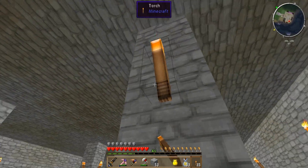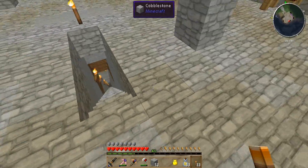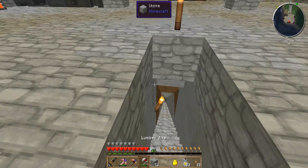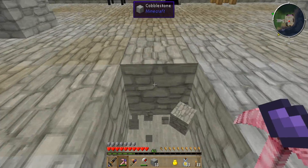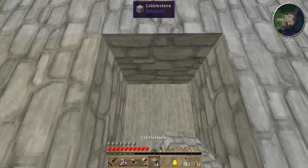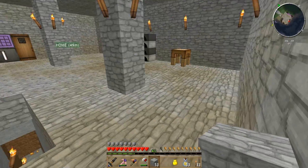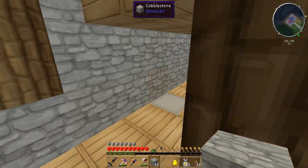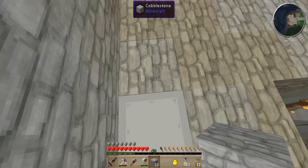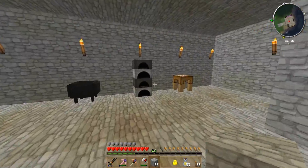I definitely want to get one down to our mine - I think that'll be cool - but we do have to get some more ender pearls before we can do that. Just for OCD-ness. Cool, so we just hit jump here and we're back up, and then we just hit shift here to go back down. Sweet. Alright, so that's cool.